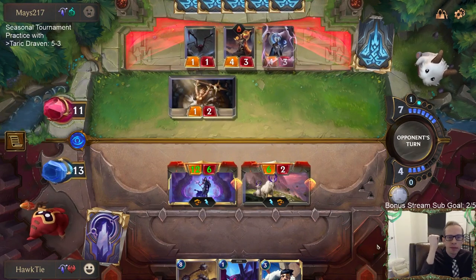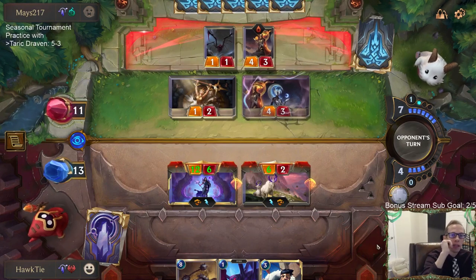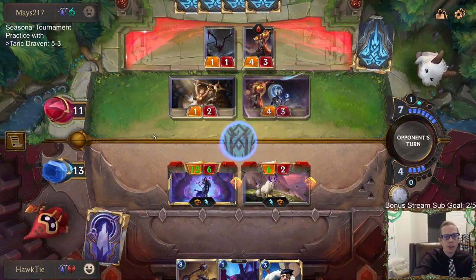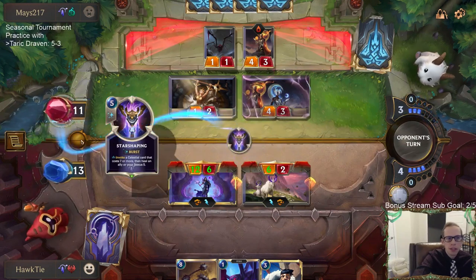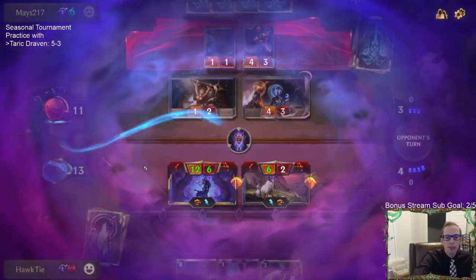They can't have Vengeance to kill anything and can't make any blocks to stay alive. It's basically Hush at this point — they already used one Hush. Star Shaping will keep them alive for now.